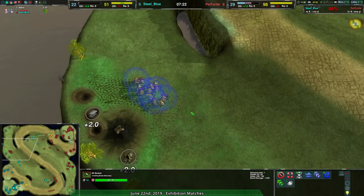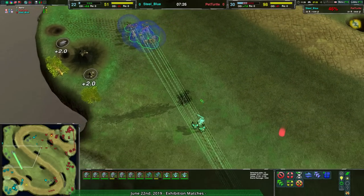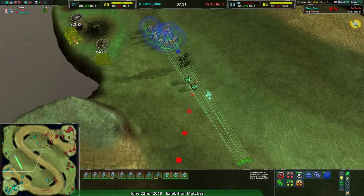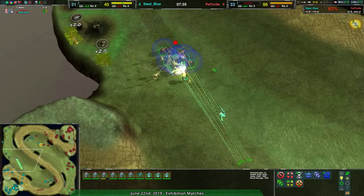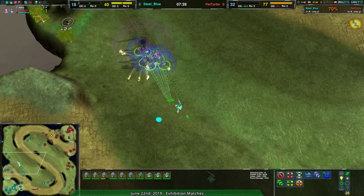This is still not a position that Steel Blue is going to come through easily. A couple of units are going to die thanks to that Phantom, but it's still going to be able to plow through everything here. Steel Blue, I'm not sure what you have planned here — Pet Turtle has got the economy, they have the attrition, they have the units. Phantoms are not doing the job.